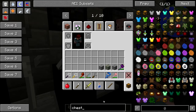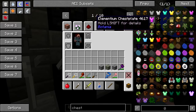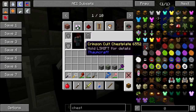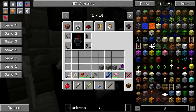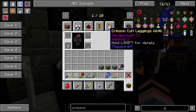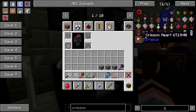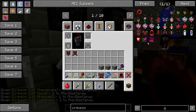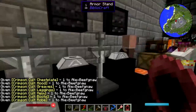Probably not the best thing to use. Mana steel, terra steel, elementium... what's this? Oh, the crimson cold armor. There we go — let's rip that off from the crimson cultists of the Twilight Forest.